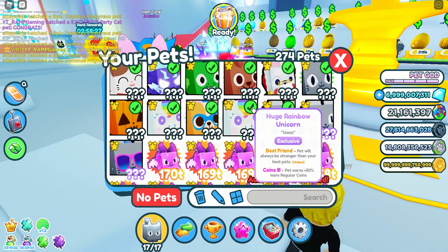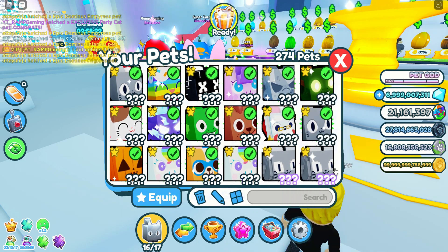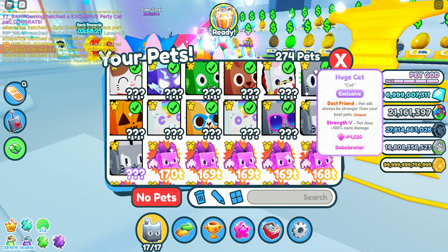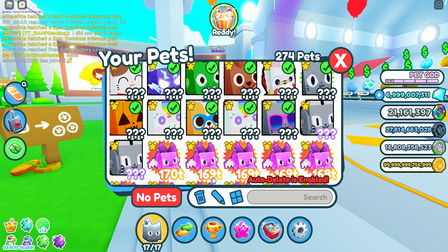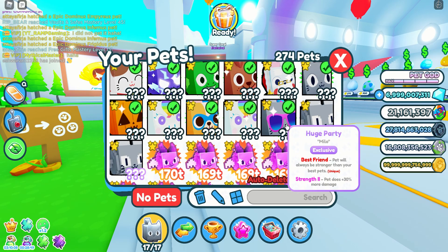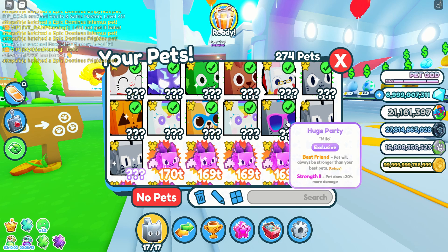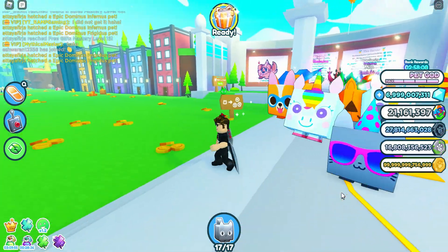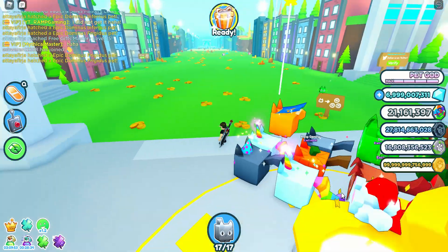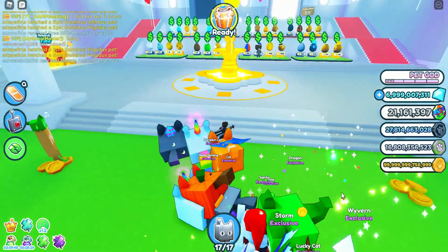So here it is. Which one do I need to unequip? Hold on, I guess this one. Unequip, and then let's equip the huge party. So what's the stats for this one? Of course the stats is it will copy the best pet in your inventory or in the game. Best friend and strength 2. So this one really looks very epic, and as you guys can see, I have a bunch of huge pets here in Pet Simulator X.